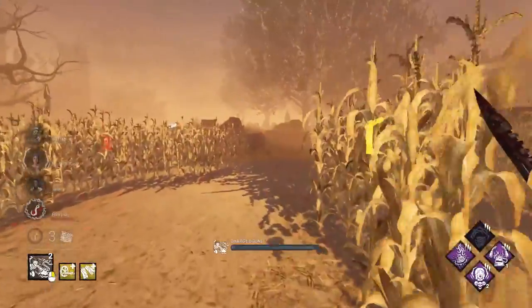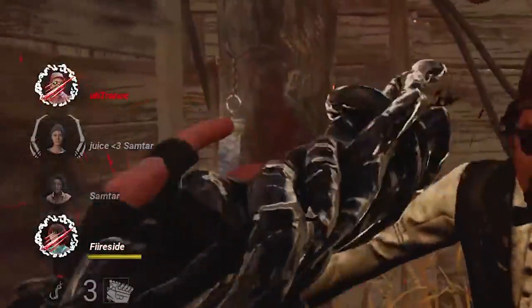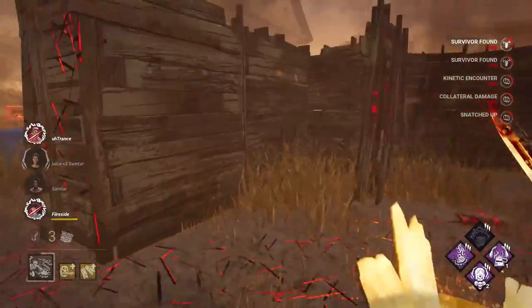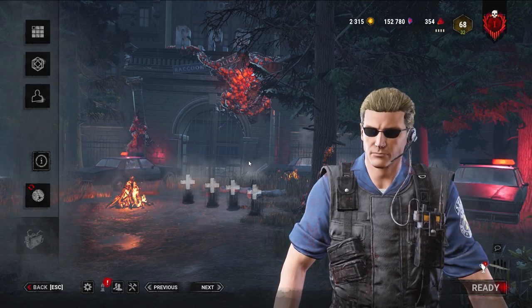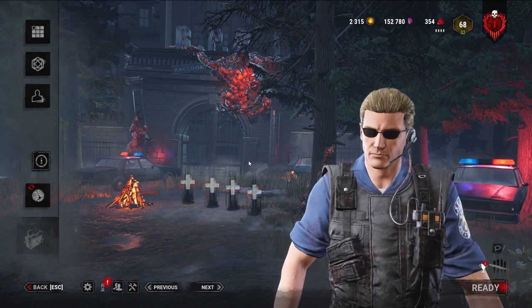Wesker can also injure two people at once with a dash. If you grab the unhooker and slam them into the person on the hook, the unhooker will get injured and the unhooked person will receive their mending timer. That means you only have to hit the unhooked person once. A lot of my best techniques will be shown in these games, so I hope you like the video - definitely subscribe if you're new.